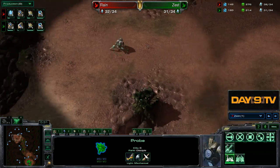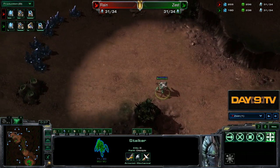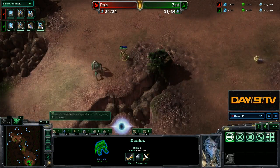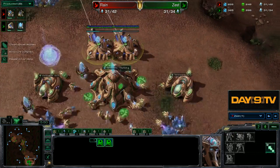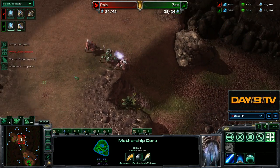We do need to get up the robo facility for observers. Our opponent could be going for Dark Templar - we just don't know. We need to account for that as a possibility. The warp gates are coming up as well. Mothership Core now - there she goes.